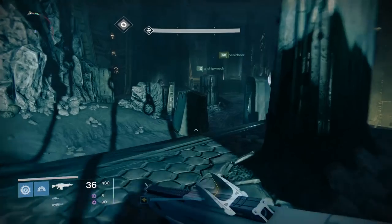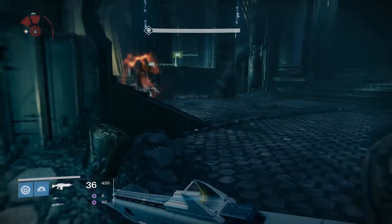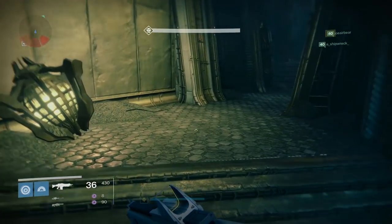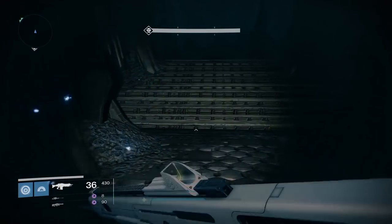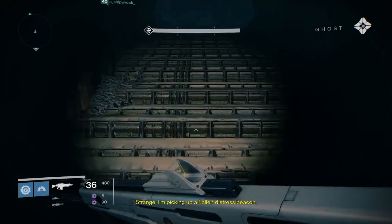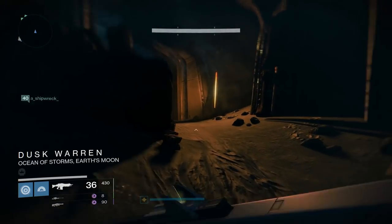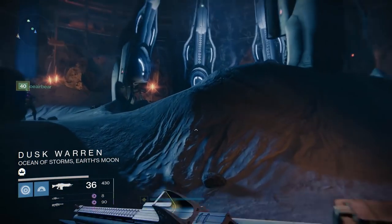You want to play through the mission as normal until you get through two of the three sealed doors. Once you reach the room with the third locked door, don't bother unlocking it. Run towards the hallway with the hive lamp in front of it and keep following that path. Eventually your ghost will warn you about a fallen distress signal — that means you're on the right track. Keep following the hallway and you'll find the lift that takes you up to the entrance of the Shadow Thief strike.